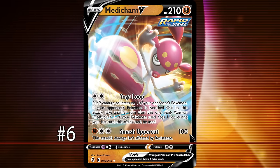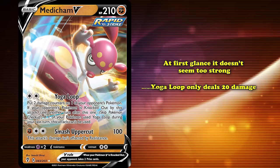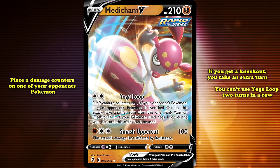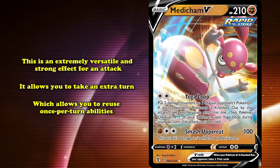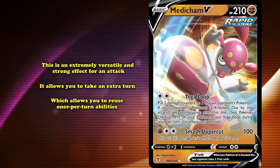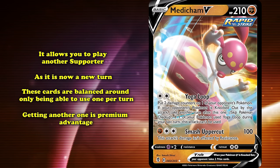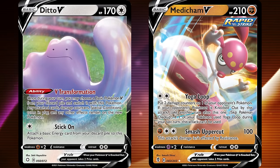At number 6 we have Medicham V from the Battle Styles expansion. At a glance, this card doesn't seem too strong — only doing 20 damage anywhere on the board with Yoga Loop or 100 with Smash Uppercut for three energy. But the main selling point is Yoga Loop's effect: place two damage counters on one of your opponent's Pokémon, and if you take a knockout with those two damage counters, you get to take an extra turn. You also cannot use Yoga Loop two turns in a row. This is an extremely versatile and strong effect, allowing you to reuse once-per-turn abilities like Inteleon's Quick Shooting, play another Supporter card, and even evolve Pokémon put into play the previous turn.